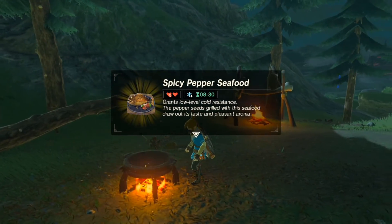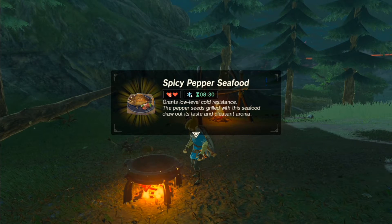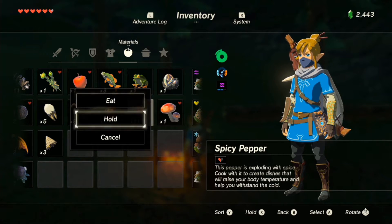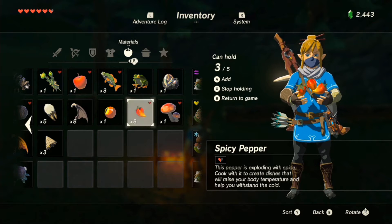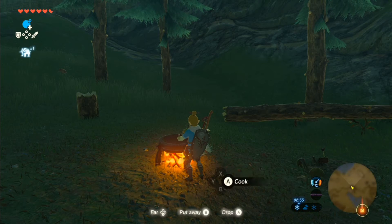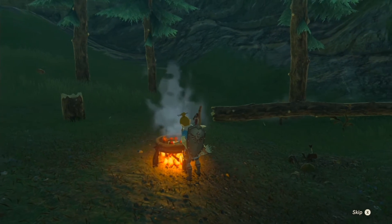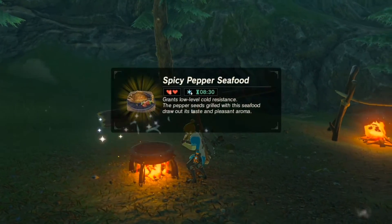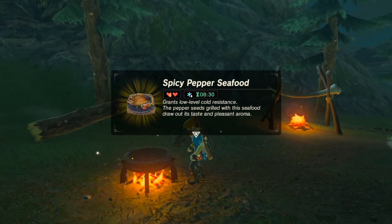What you'll get from this is Spicy Pepper Seafood. It will only give you two hearts, but it gives you eight minutes and thirty seconds of cold resistance, which is very essential if you don't have warm clothing for cold areas. In some cold areas, even your warm clothing isn't enough, so this may help protect you from losing hearts in extreme cold that clothes alone can't handle.